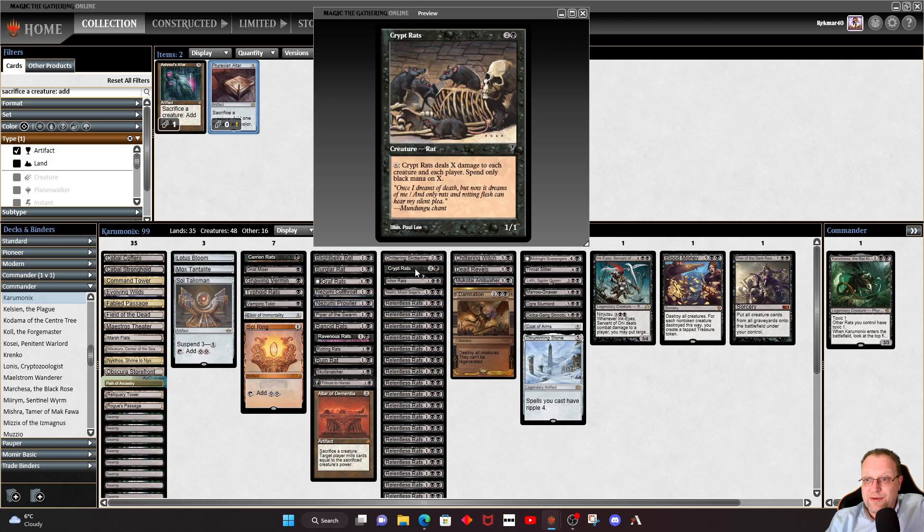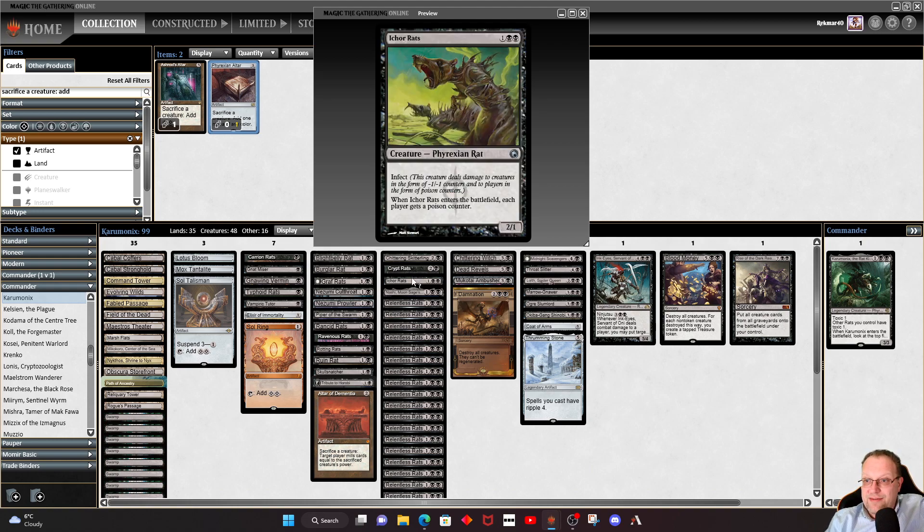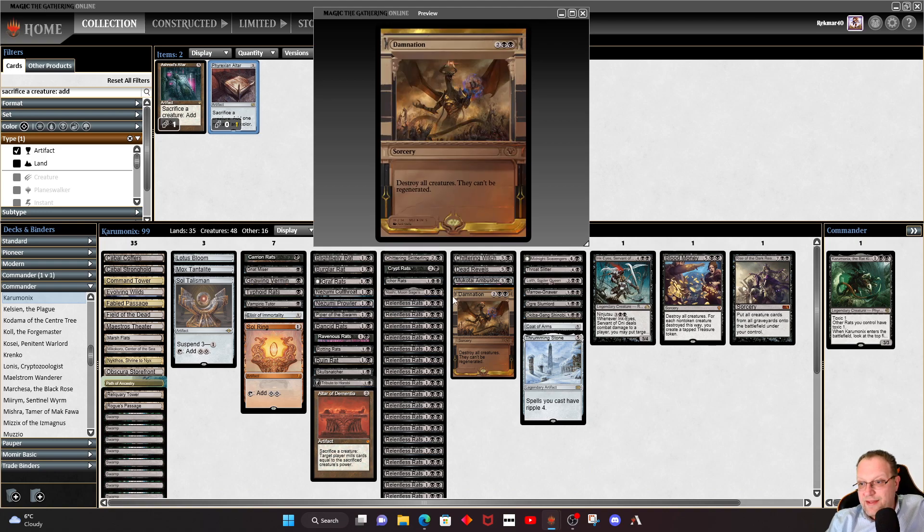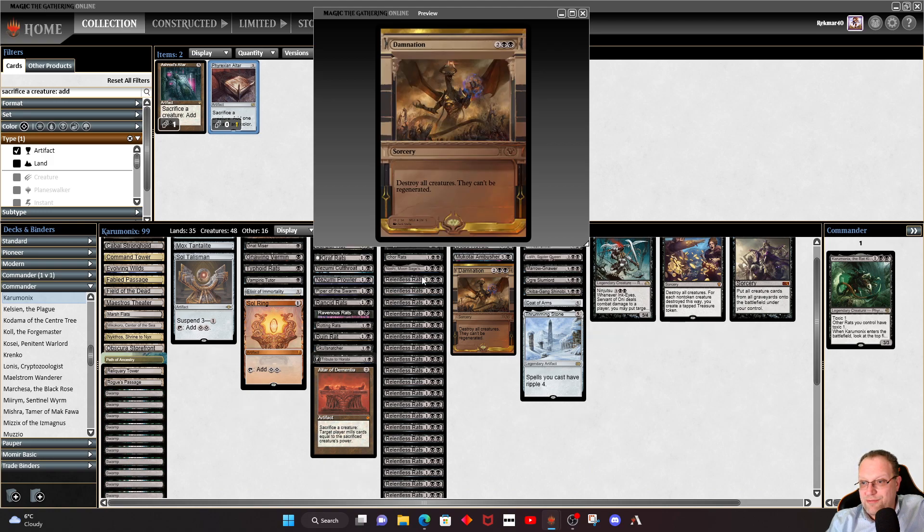Crit Rats lets us control the board — you can basically nuke the board dealing X damage to each creature, though protection from black stops it. Ecorats is here for more of the infect side of things; when it enters the battlefield each player gets poison counters, which helps start things off nicely. The Moon Sage from Kamigawa: Neon Dynasty is in for Ninjutsu and lets us potentially steal a card from the top of an opponent's library.